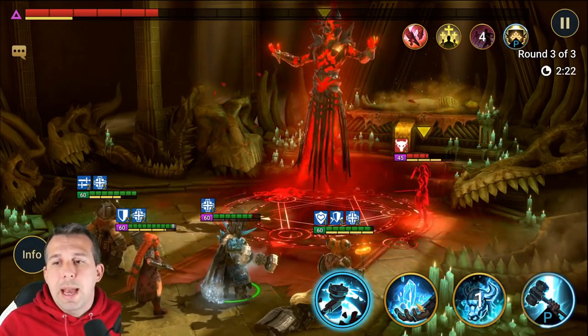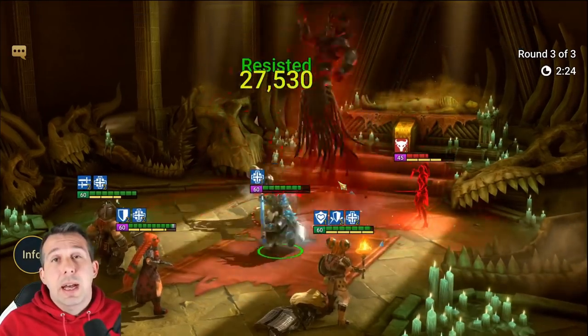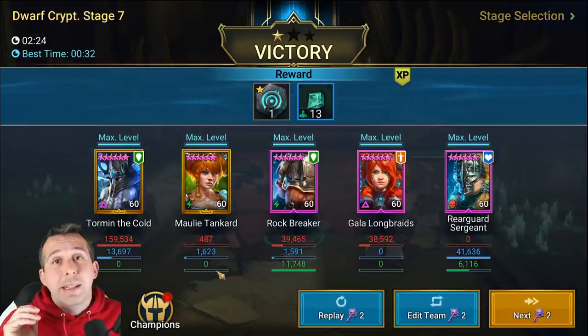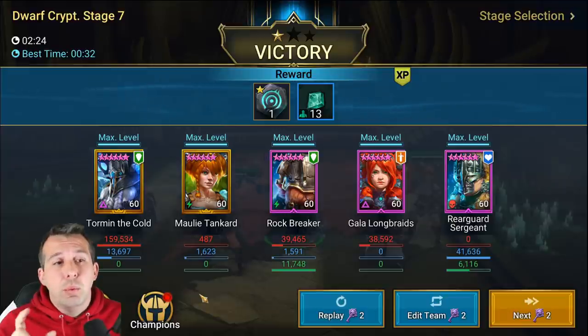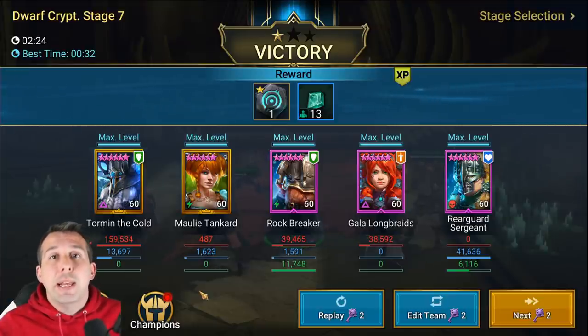For the blue boss - probably the easiest boss to deal with - just bring some control for the ads and some healing for your team and you should be able to take it down relatively easily. So guys, that's all of the bosses done. Mainly, make sure you bring champions that can heal, cleanse, and revive, and you'll be able to deal with these bosses. They all have their own slightly weird mechanics so you just have to deal with them one by one. Hope you enjoyed the video - I've been HellHades, catch you later.